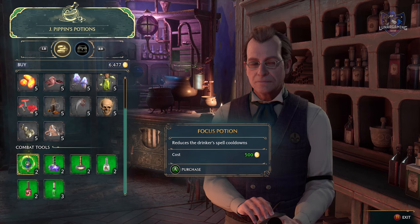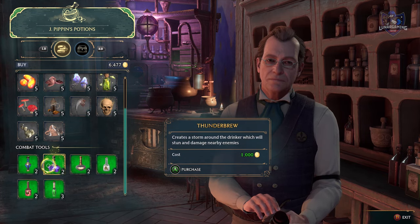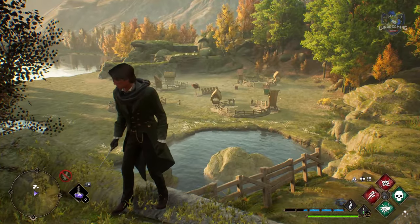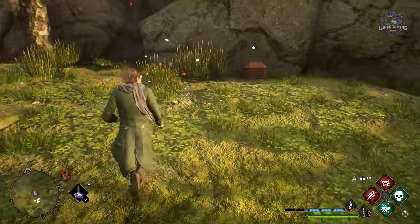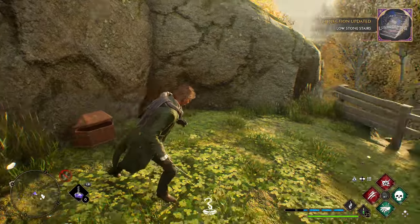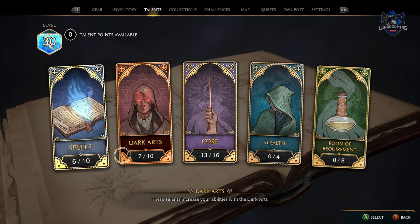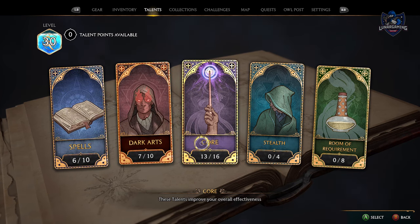Always stock up on potions and buy recipes when you can afford them, and that's the same for any type of recipe in the game. Look around your vivarium — each of them has some conjuration chests to open and free moonstones lying around. Plan your talents before you spend them, as you only have 36 points to spend out of a possible 48.